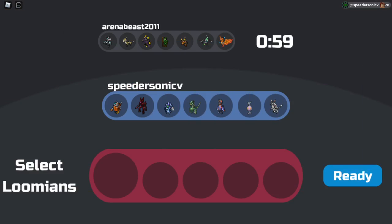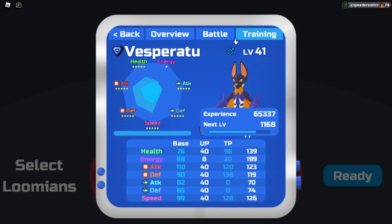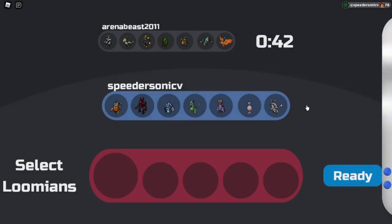Now, okay, my internet here is being very, very laggy, but we're gonna work with it. Also, if you guys — probably a few detectives — noticed that I'm using a different Vesperatu set. I just routed this the other day. It's just gonna be like a bloodstream, and I'm not really sure how to build it. I might get a little help with it later, but that's just what I'm gonna use for now.